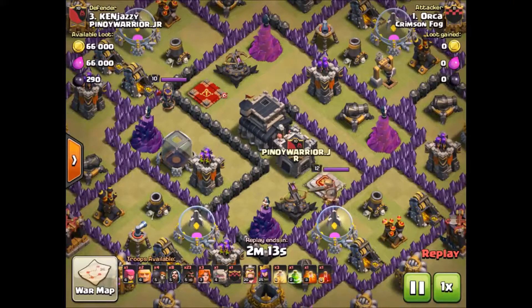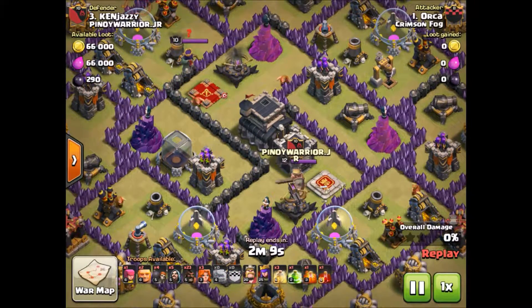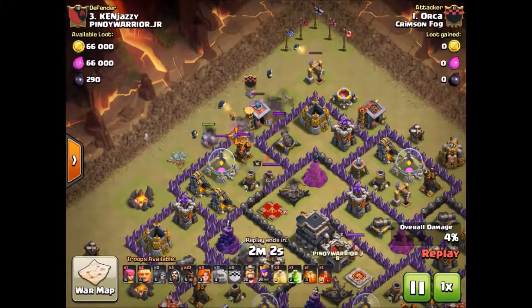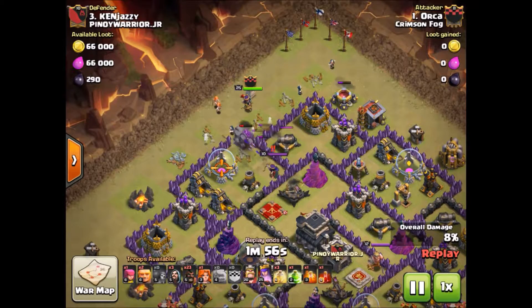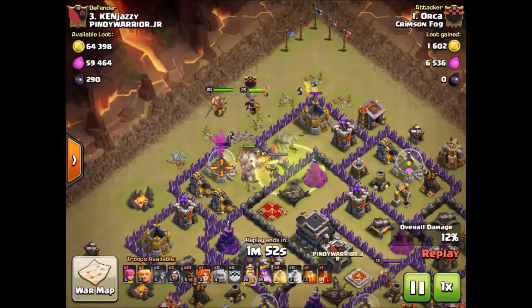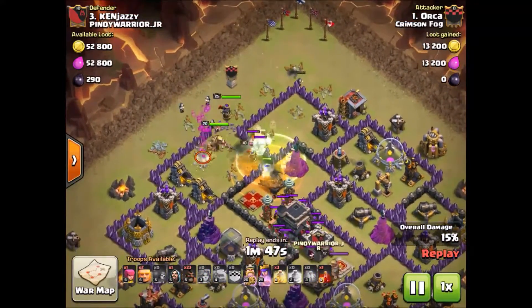Here's an attack from our newest member of the clan, Orca. He's got a GoHo attack: 23 Hog Riders, two Golems, one Max Golem in the clan castle, and just a couple of Wizards and Valkyries to make up his kill squad. He's going to get that Queen taken out and get the clan castle taken out — two big things when you're doing Hog Rider attacks.